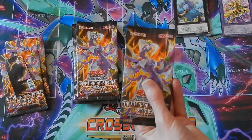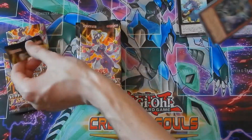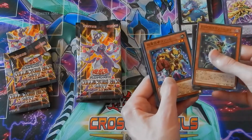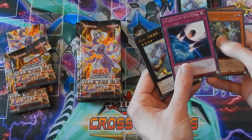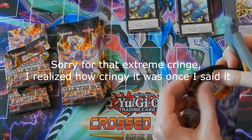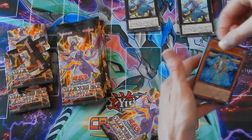Third pack — let's see if we can get anything above a rare. Not that I mind getting all commons — I think these commons are awesome. One of the Destiny Hero monsters, oh Number 68 — that's really cool. I think that's a Super Heavy Samurai. We got another one of the dinosaur supports and also another Number 41.